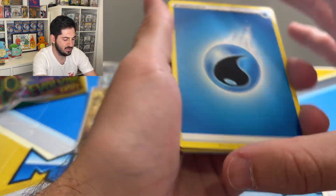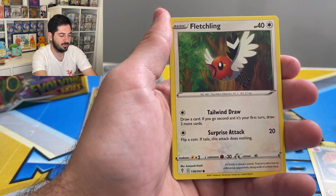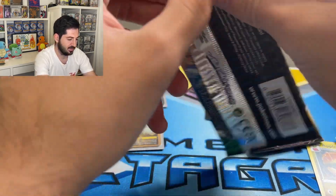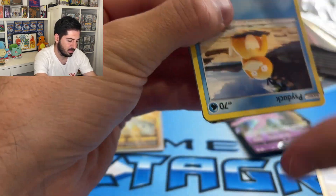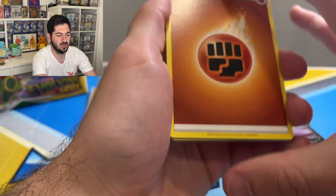Is this box done? If you're still here, thank you — give yourself a clap. Fletchling, Pumpkaboo, and a Talonflame. I saw something on the side of my eye...